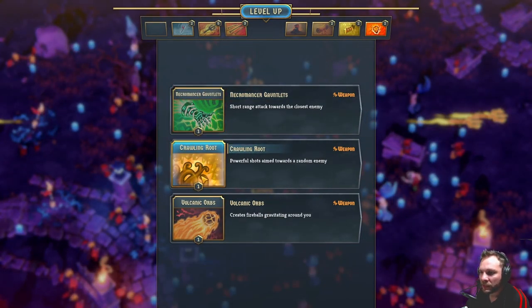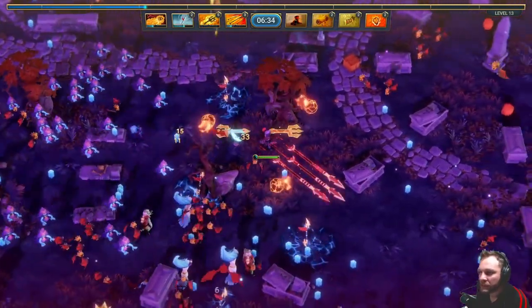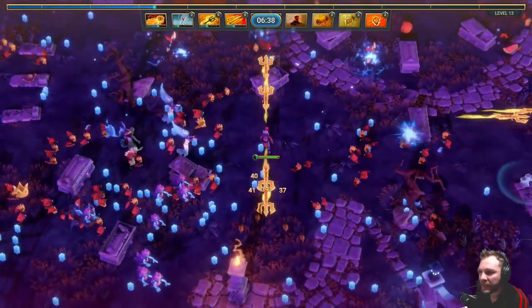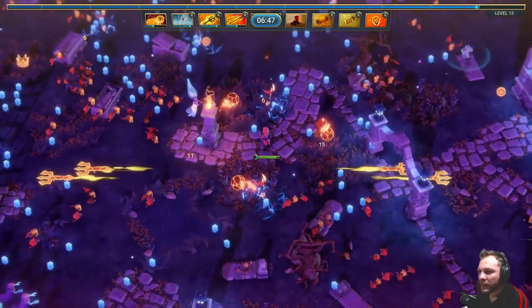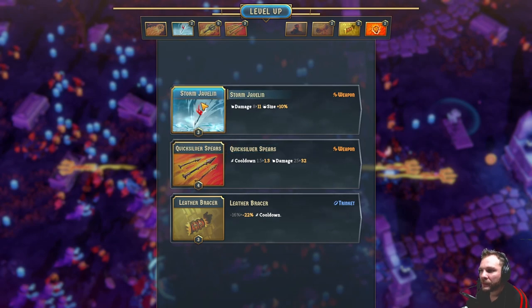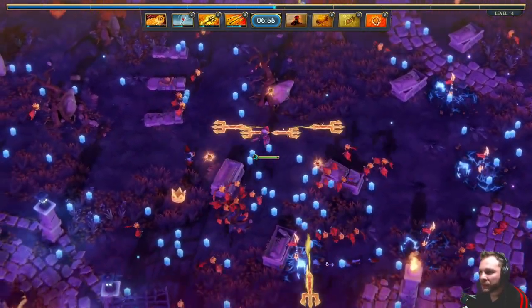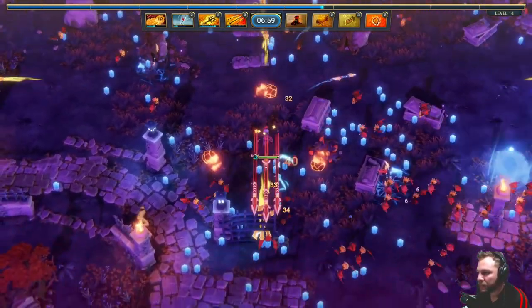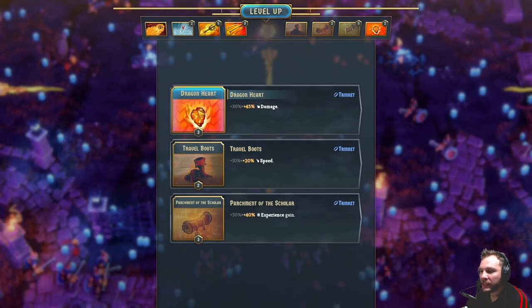We should probably get one more skill. Powerful shot aimed towards a random enemy, creates a fireball gravitating around it - probably this is best. How much damage does it do? 13 - oh it's now and again. I'm going to have to work out how close these hitboxes are. I'm not really happy with the spears out of all the skills I've got because they're only doing eight damage. We've upgraded the other ones a lot though. All cooldowns decreased - the damage was going to go up on the other ones as well. Oh there's a crown - a whole hundred! Take that.